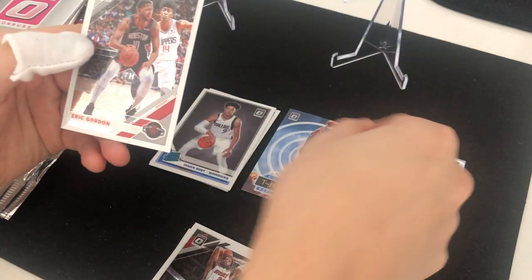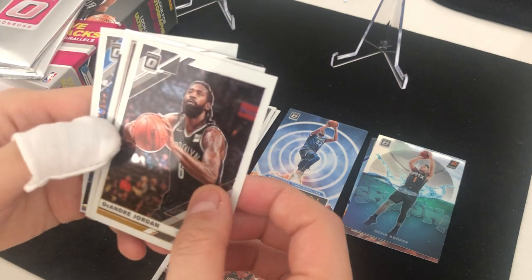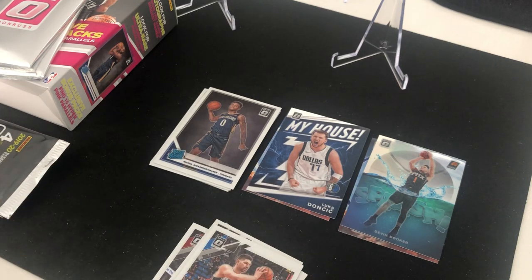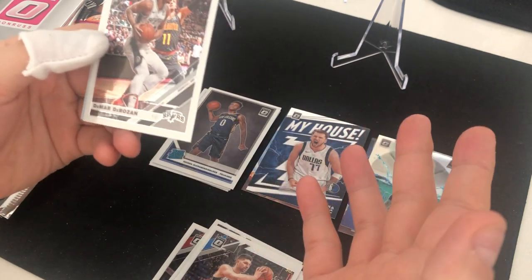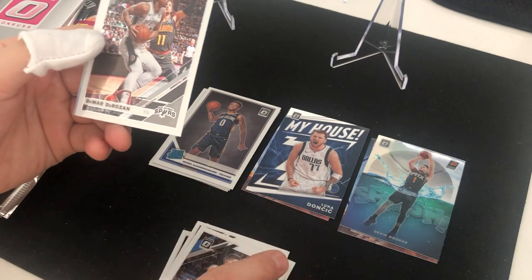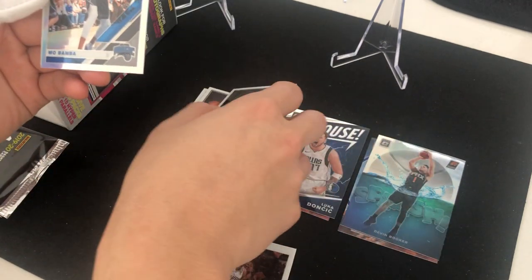Third pack — at first I thought the Splash card looked a little too cartoony, but more you look at it, it actually looks pretty cool. DeAndre Jordan insert, then Nickeil Alexander-Walker, and my My House Luca Doncic — that's a good card to pull. Nikola Vucevic too. These My House cards look Kaboom-ish. I've bought a couple Kabooms on eBay — D'Angelo Russell rookie and a Kobe White. Then DeAndre Jordan, a silver holo coming up: Mo Bamba. We'll take that.